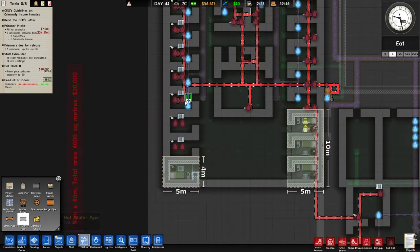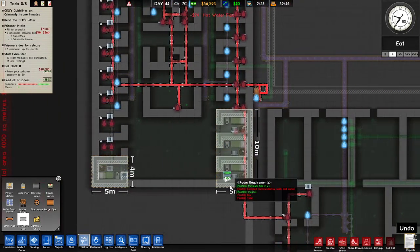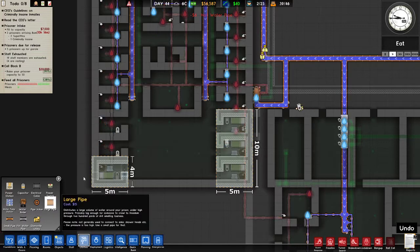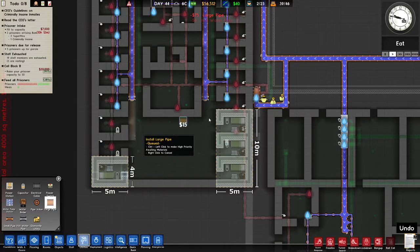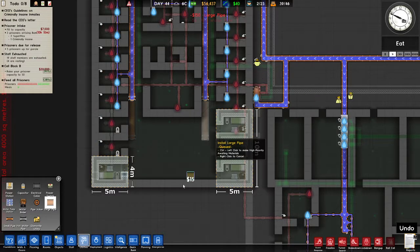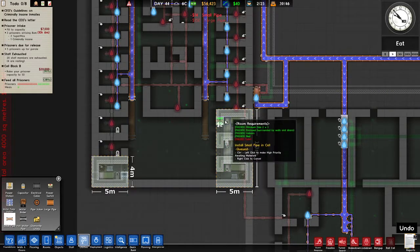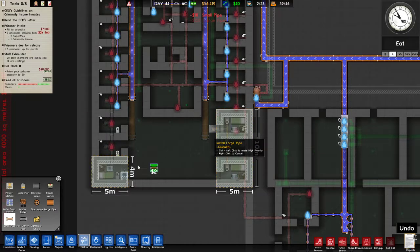I've got to put in some utilities. Hot water goes in here, along with there and there and similar. Now they've all got hot water apart from these guys, which I think we can fix. Finally, what we need are large pipes coming in. We also need them to have small pipes going in from here to there and connect up over there.